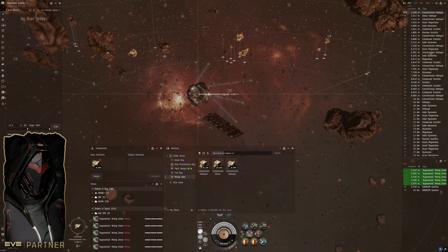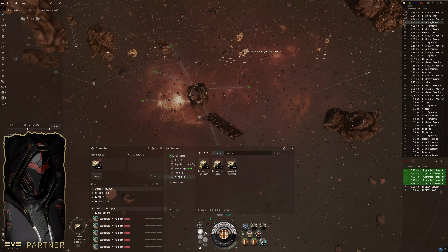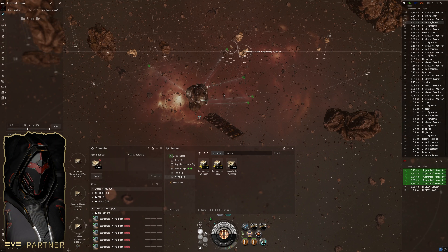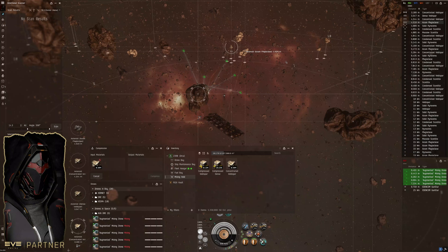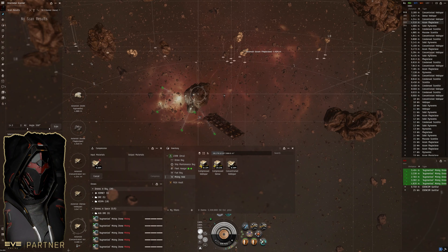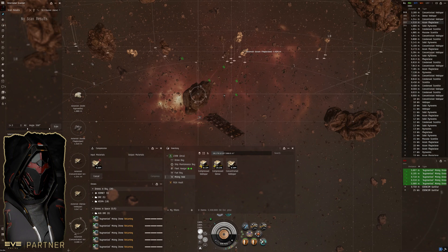I've thought about allocating one of the hulk alts stationed out here with this orca as my nullsec toon as well — then we'd effectively have a mining toon in high sec, one in nullsec, and one that can move around between Pochven and low sec doing rare ore stuff. I still kind of like having two hulk alts on reserve for ice mining with the orca. I'll probably end up making another jump freighter pilot to help move stuff around, depending on how much manufacturing we end up doing.